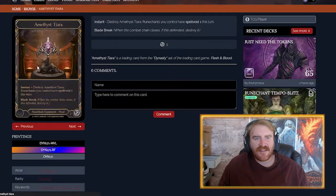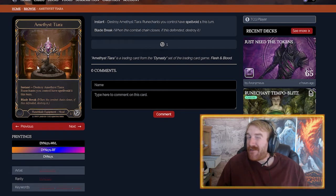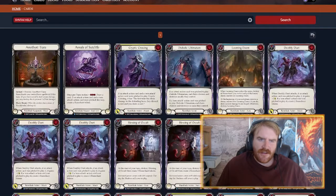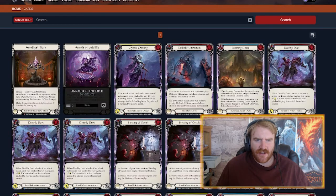First up is the Amethyst Tiara, a kind of weird Marvel equipment. It's a sideboard card — destroy the tiara, and your opponent spell-voids this turn. It could be good at shutting down Kano from winning or even Iyslander's big turn. I think it could see play for sure, especially if those two heroes dominate the meta.